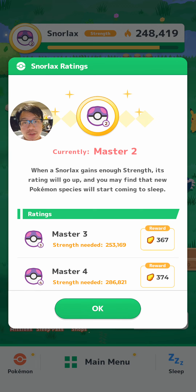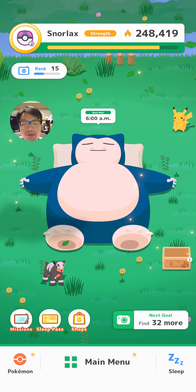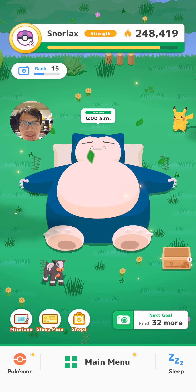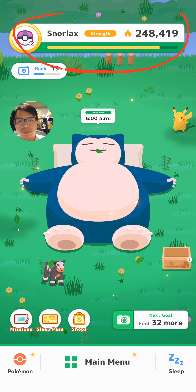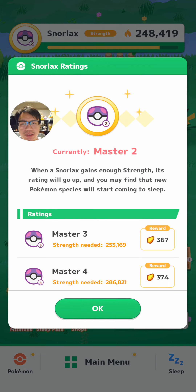But the way I prefer to use it is I like to save it for the last day to see how far along my Snorlax strength tier is. So right now I'm on Master 2 and I've already fed dinner for Sunday. If you look at my rank here, you'll see that I'm actually quite close to the next tier.